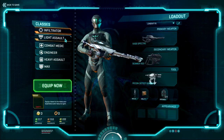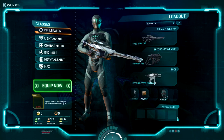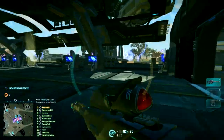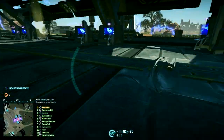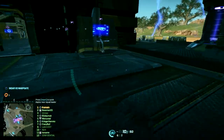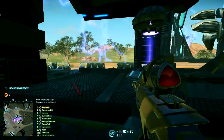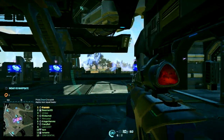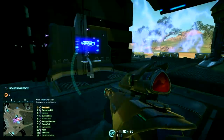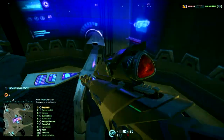Each class has their own special abilities and their own special weapons. The Infiltrator is a stealth class and is able to go invisible — the enemy can't see you very well. Most of the Infiltrator's weapons are sniper rifles, so the Infiltrator is basically a reconnaissance class. It's about being sneaky, about trying to pick off targets from afar. They don't have much armor, but they are a recon and long-range kind of class.